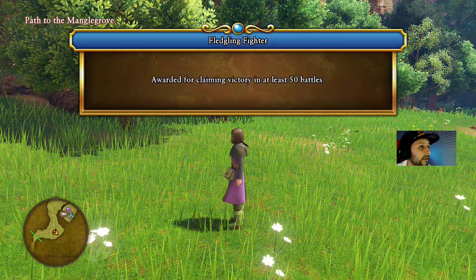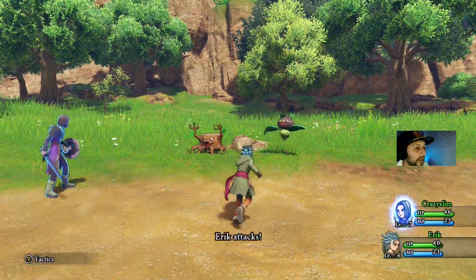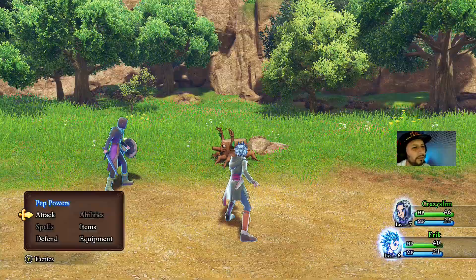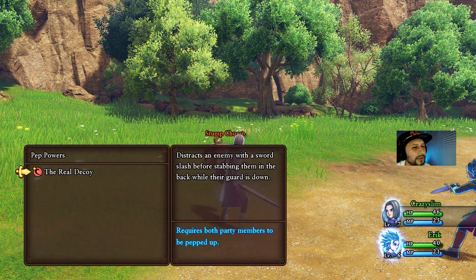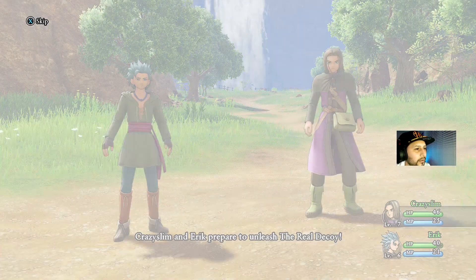Fledgling Fighter - awarded for claiming victory in at least 50 battles, nice guys! Let's go ahead and battle this tree stump. Godzilla is 393 feet, so they're almost the same - I know Kong's got him by like seven feet. For whatever reason now all of a sudden everybody on social media likes Godzilla and Kong. All of a sudden people care. Why is everybody choosing Kong? Or is it just me that's obsessed with Godzilla? Let's go ahead and check out this pep power, the Rio Decoy.